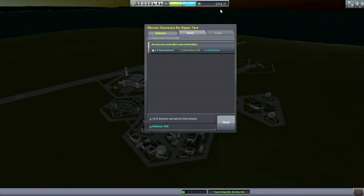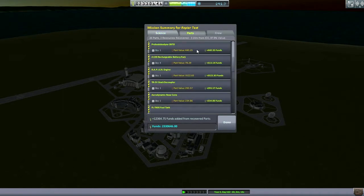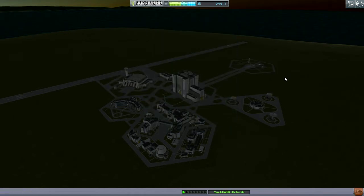We completed a contract, so we got more than 200 science out of that. Its cost was 12,000, maybe more expensive than I thought. 98% of the value recovered. On to the next thing.